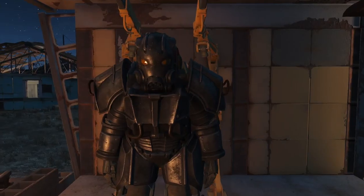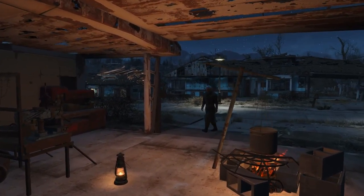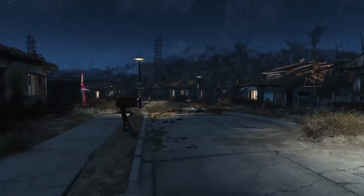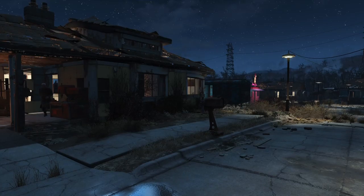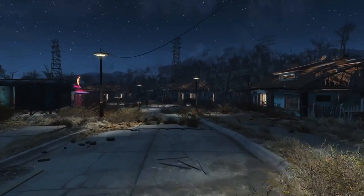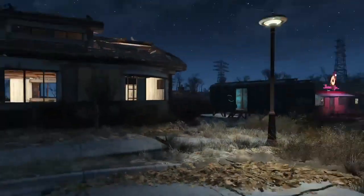This is where I have my Hellfire Power Armor from Creation Club. I didn't do a whole lot to the smaller ones — I only added defenses and supply lines. Codsworth is my supply line from here to Red Rocket, so he doesn't have to travel very far.